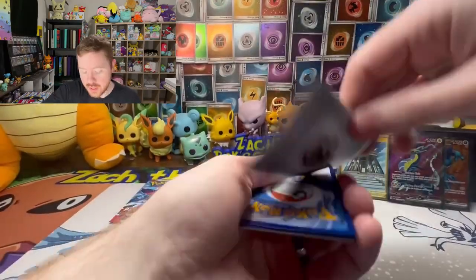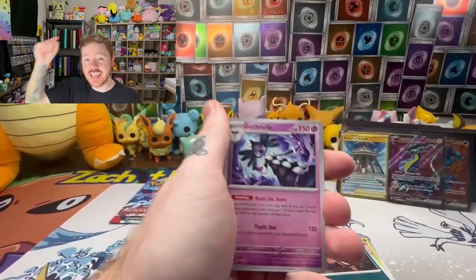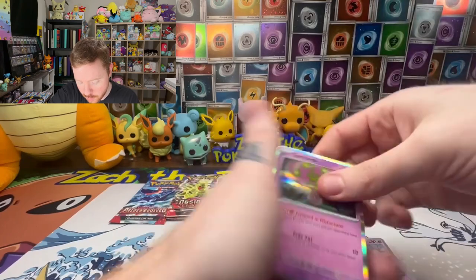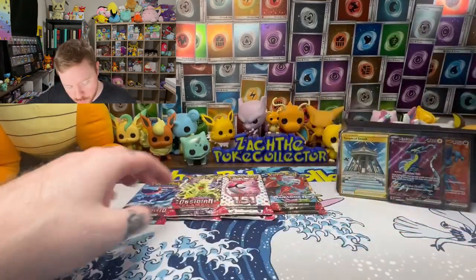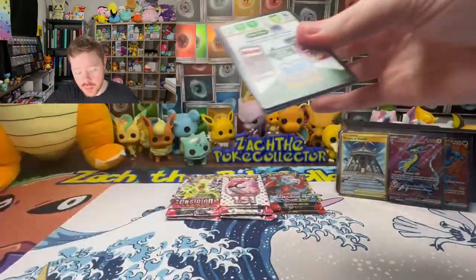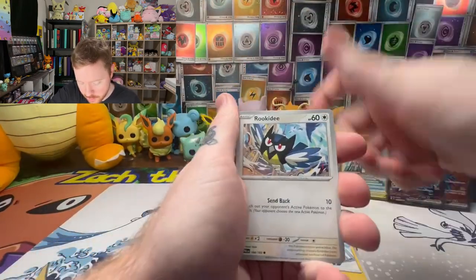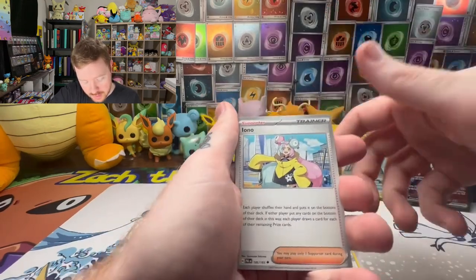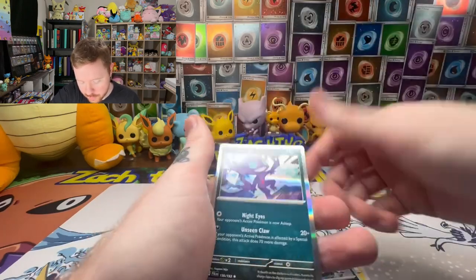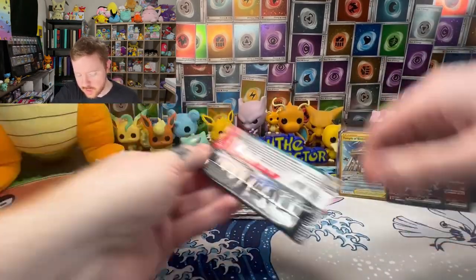We're in Paldea Evolved now. We've opened hundreds of packs from this set and never pulled the Iono - until today, I believe it's gonna happen. Tandem Mouse reverse - okay, building up a little more suspense. Oh, it is a beautiful card - my wife and I both have it now! She collects it because it has a little Pikachu stuffed animal in it, so she counts it as a Pikachu card. It's coming, y'all - therapeutic.